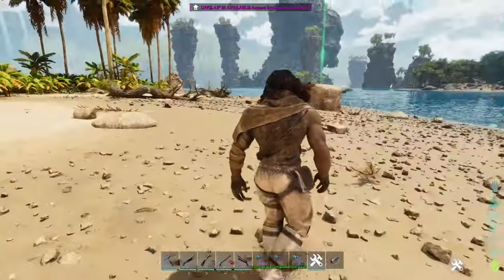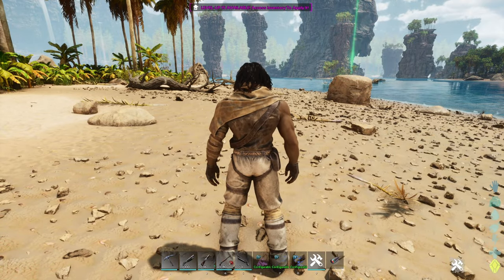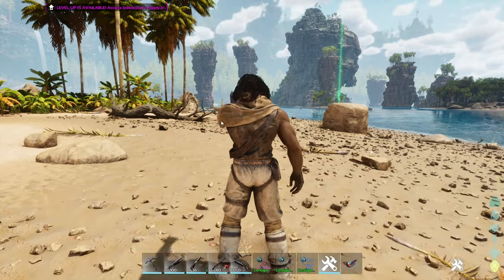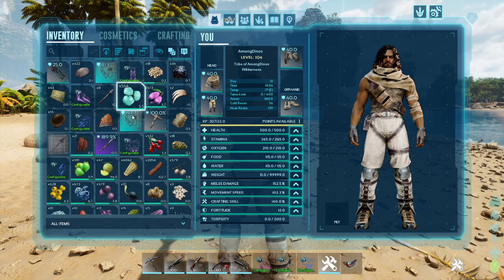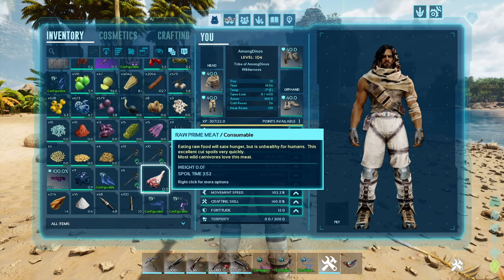This creature can be tamed — you can tranq him or you can passive tame him. For taming food, recommended is mutton or regular kibble. I don't think we have mutton, so I'll use this kibble — you can use regular kibble. You can use prime meat as well.